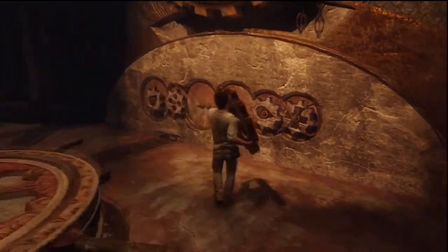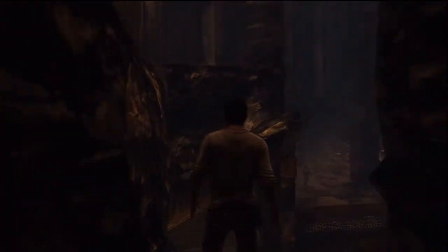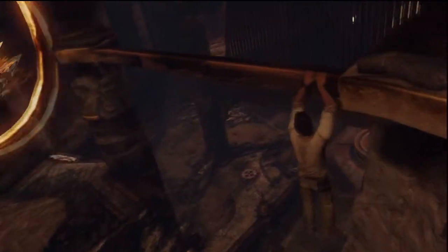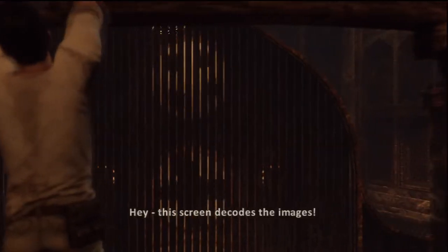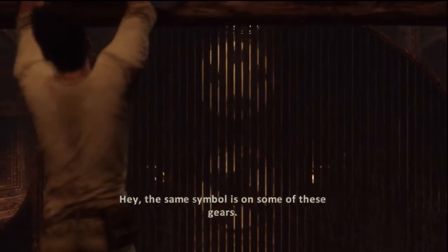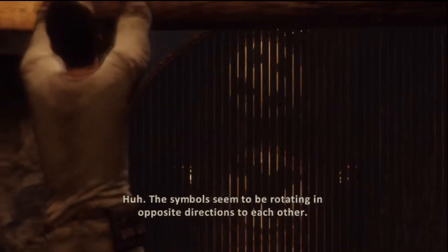First I can try to put this up here. Oh yeah, this is good. This screen decodes the images. What can you see? All right, one looks like a cross, then the other has four circles. Hey, the same symbols are on some of these gears.